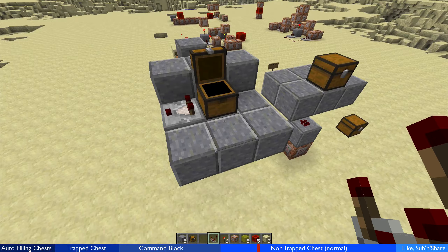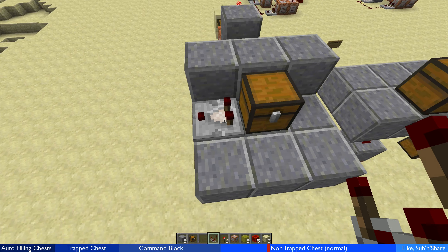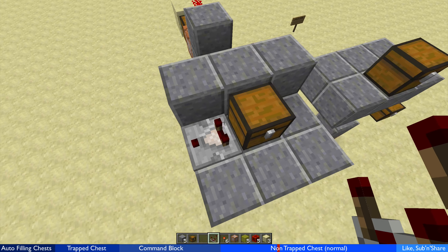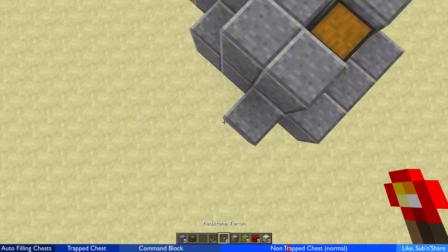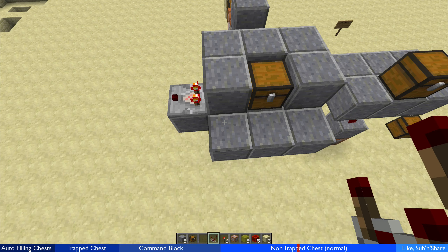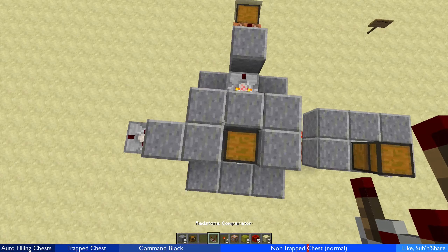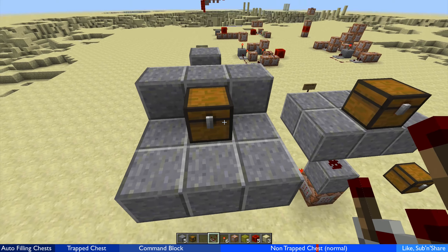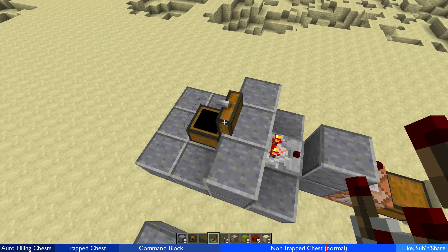Another method using a normal chest: a normal chest outputs a signal based on its contents. If I place a comparator here, you'll see it's lit up because there are items in the chest. When I take the items out, you'll see the comparator turns off. Unfortunately it only powers blocks to the sides and touching it — it will power through one block but not two.